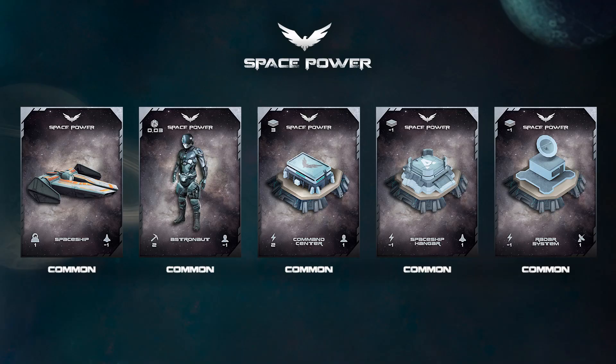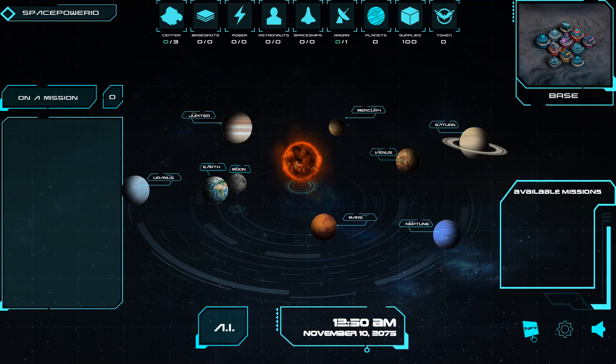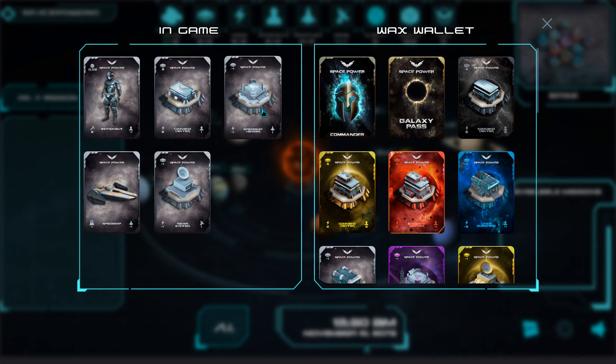It will look like this. Don't be disappointed — it is more than enough. You are still able to build a base and complete your first mission on a planet. So first of all, you need to add the NFTs from your blockchain wallet to your game account. We have already done this before, and on the left you can see that those NFTs are already in the game account.